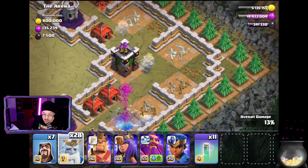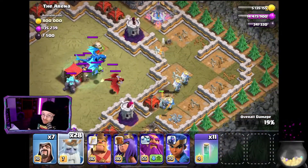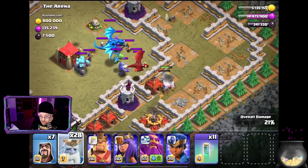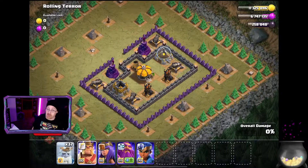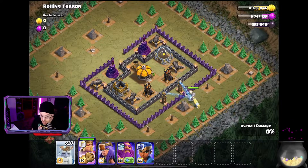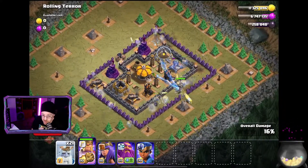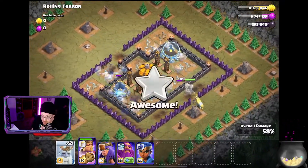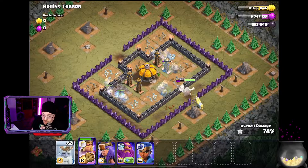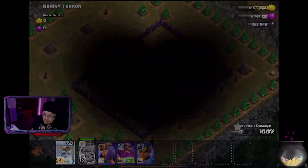Dropping in all these Royal Ghosts, they're just destroying this base. There's a lot of clan castle troops including an E-Dragon, dragon, golem, valkyries, and skeletons - they're gonna be hurting. Here's the Skeleton King paired up with Royal Ghosts going through and wrecking the base. Absolutely beautiful - I love the scenery most of all, Royal Ghosts are back so have fun with them. Hope you enjoyed this video and look forward to seeing you in the next one.